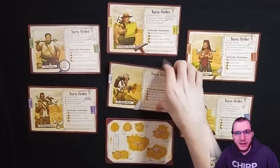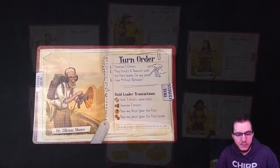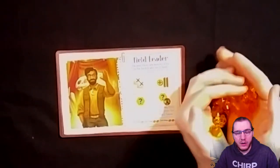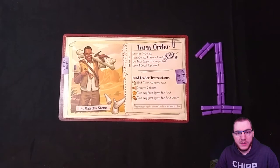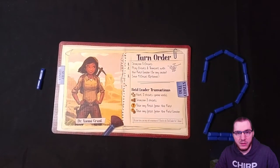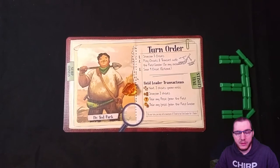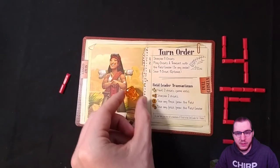Each player will then take a paleontologist mat and field guide, along with 12 matching colored chisels that will begin on the dull side of your card. Place the fossil leader board card near the slab, along with all the amber tokens. The first player receives the starting player token — the mosquito in amber. The second player receives one sharpened chisel, the third player receives one amber resource, and fourth and fifth players receive one sharpened chisel and one amber resource.